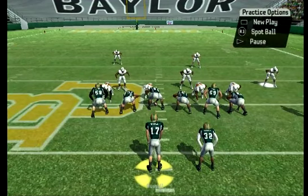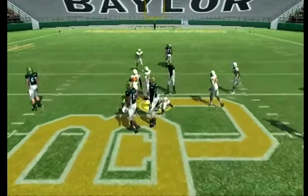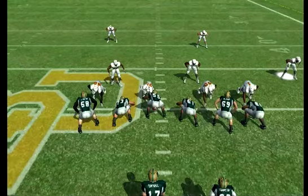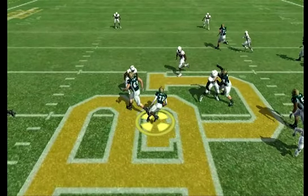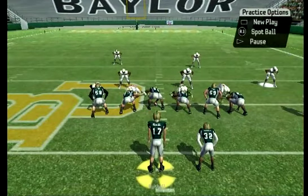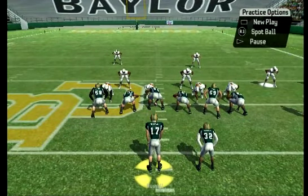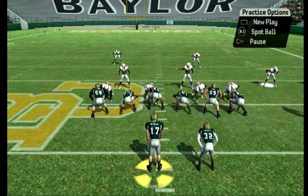Snap the ball — the defensive line shifted to our right, so we should have a little extra room going left. I'm not using the speed button. Pick up a nice four-yard gain. Notice I left my tackle to do his job, cut up the field, and picked up a few yards. You can't flip the run play, but it works really well in that you can cut up field between the tackles or go outside. You just have to read the movement of the defense and your linemen blocking — it takes a little bit of practice.